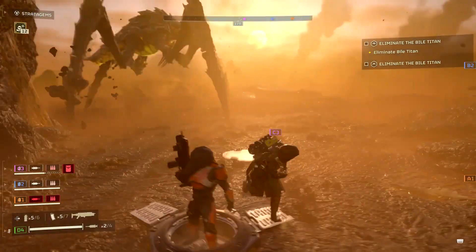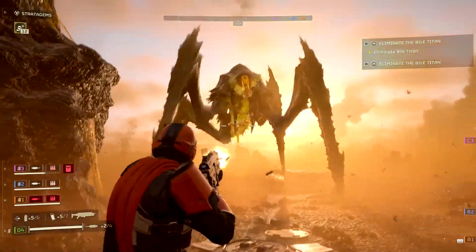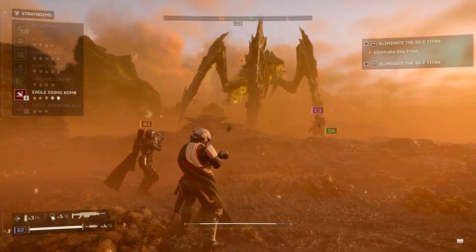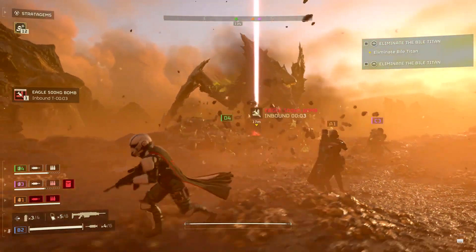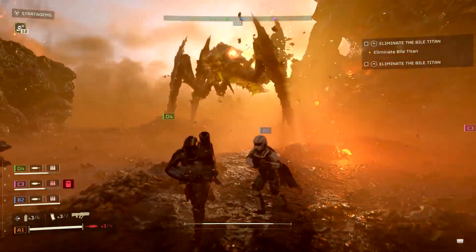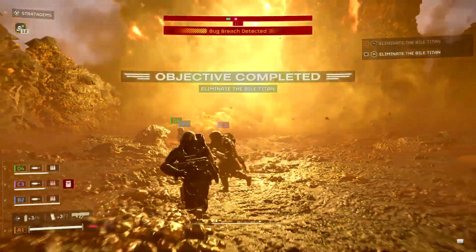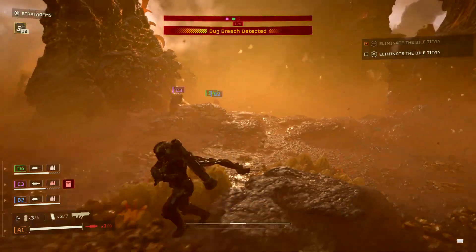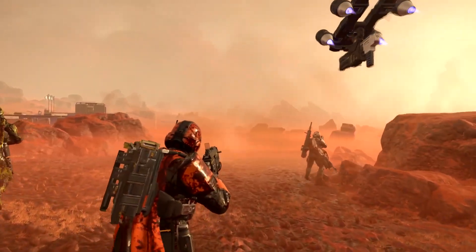Should we do something? Should we strategize? I'm drawing his attention. I don't think I have an option — we need to throw in the 500kg bomb. I'm throwing it out. Oh god, he's coming for me. Getting out of the way. There we go. Good job, guys. Well done, Helldivers. Another win for Super Earth.